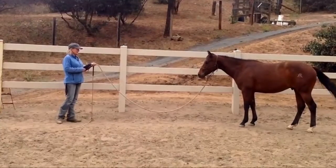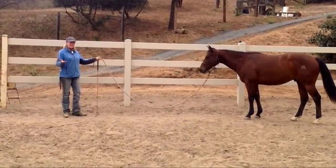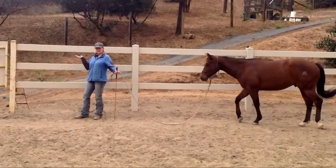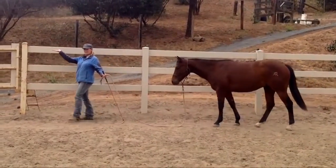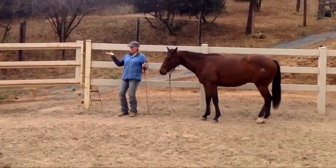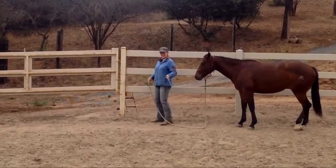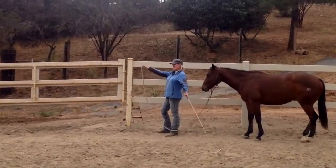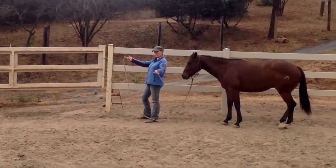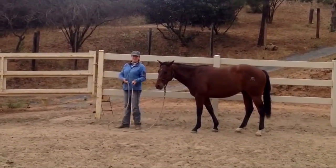I'm going to ask my horse to go sideways down the fence. My right hand will be the rope hand and it will be open — almost like I've got a serving tray and I'm walking down the fence with my tray. That's going to push zone one. My left hand is going to be in an L-shape, and I'm just going to put some rhythmic motion on that side. My energy is going to push my horse down the fence.